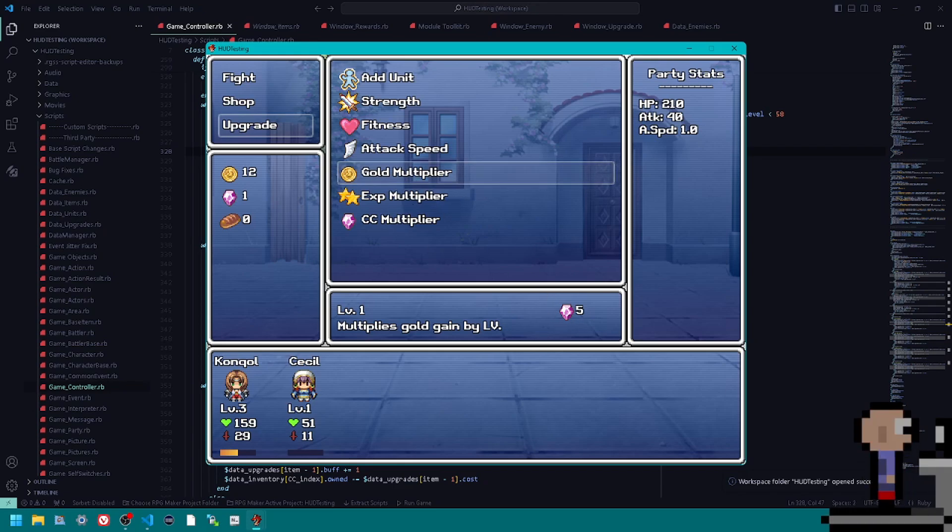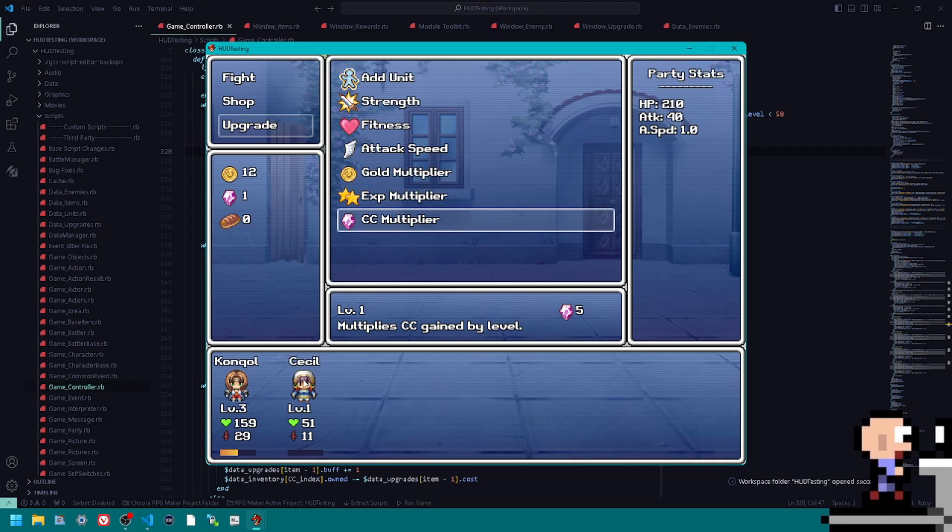Gold, XP, and CC upgrades all start at five because they're so powerful. Gold will multiply your gold gain by the level — at level two you gain double gold, at level three triple gold, and so on. XP and CC do the same thing with XP and your upgrade currency. With the upgrade currency, you gain one upgrade point every time a unit levels up. If CC is level two, you'd gain two upgrade points every time a unit levels up.